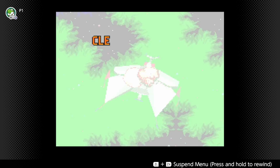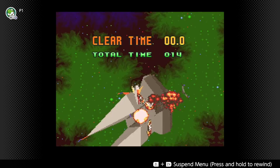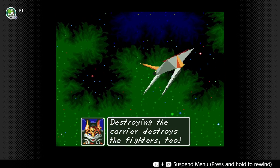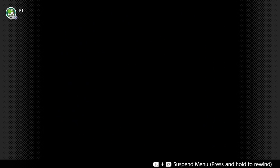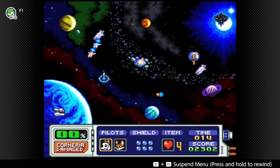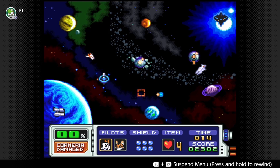How come I don't remember enjoying this for the little bit that I played before? Destroying the carriers destroys the fighters - so we don't even need to chase down all the fighters. This is our satellite defense platform. It protects Corneria. Probably intercept this missile, huh?